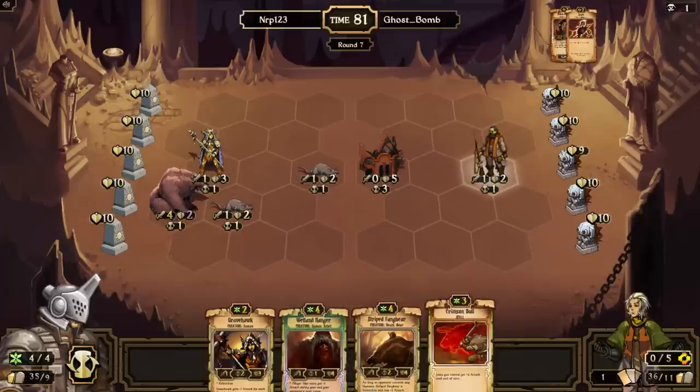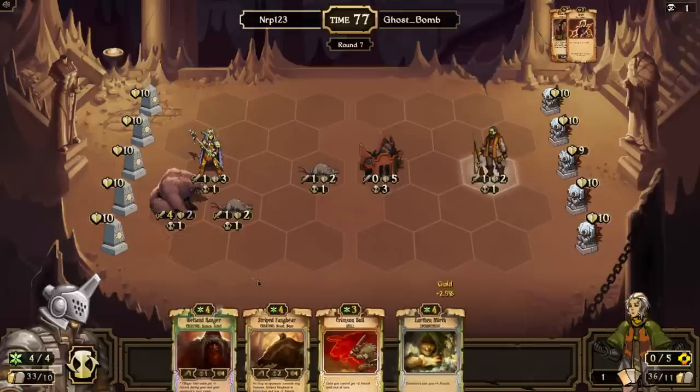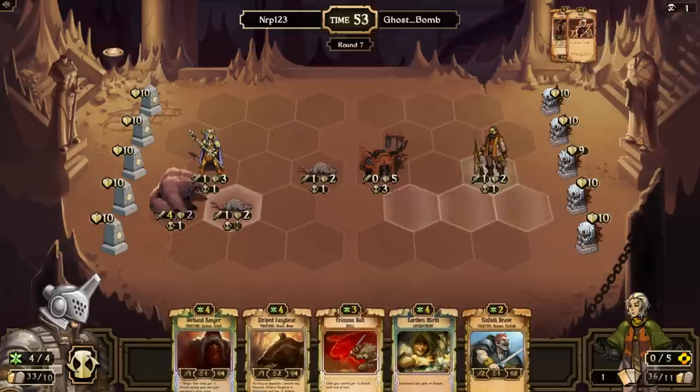I'll keep the Crimson Bull and sacrifice the Gravehawk for scrolls. Earthen Mirth is going to be pretty awesome next turn. Since he sparked that unit, I really think he has a Thunder Surge in hand — that would mean that's all he does next turn. Or he might have a Spark or Burn. Luckily I have two relentless creatures that can use Earthen Mirth next turn, or I can use Crimson Bull.